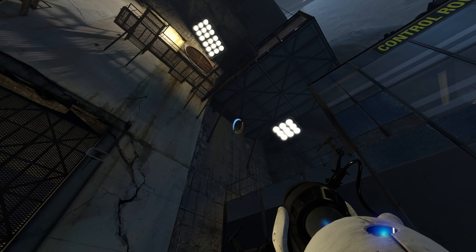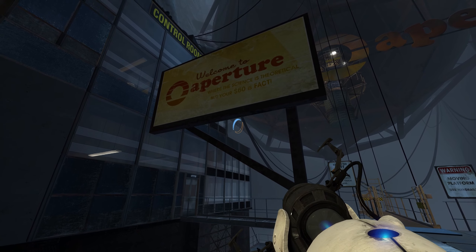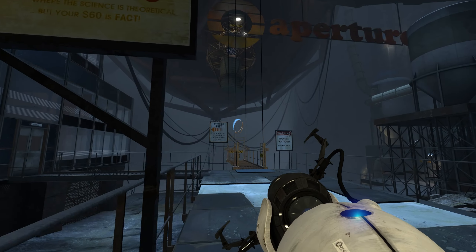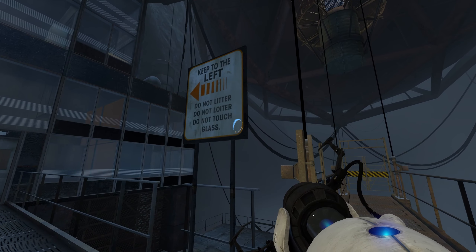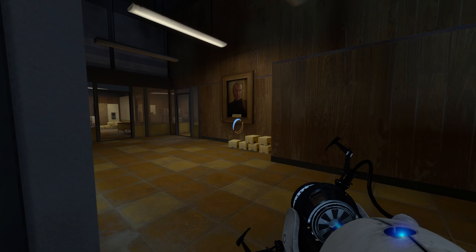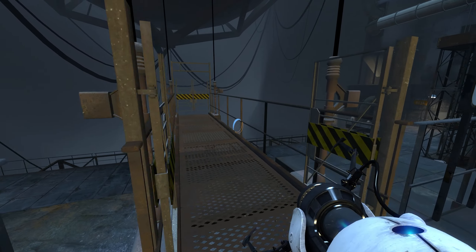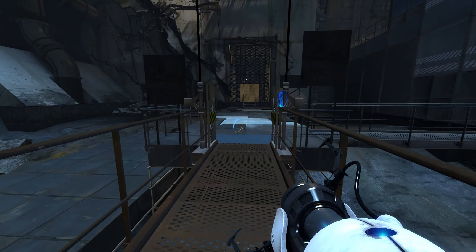Greetings, friend. I'm Cave Johnson, CEO of Aperture Science. You might know us as a vital participant in the 1968 Senate hearings on missing astronauts. And you've most likely used one of the many products we invented, but that other people have somehow managed to steal from us. Black Mesa can eat my bankrupt— Sir, the testing? Right. Now you might be asking yourself, Cave, just how difficult are these tests? What was in that phone book of a contract I signed? Am I in danger? Let me answer those questions with a question: who wants to make $60?